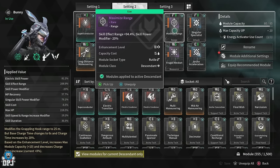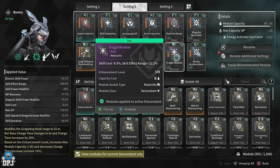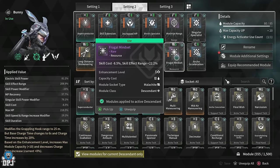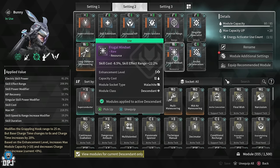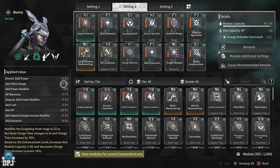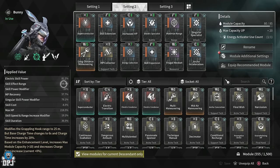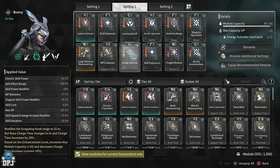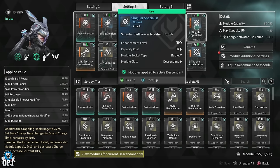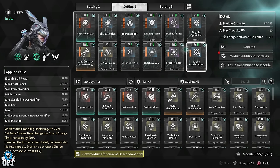Lastly on range, we went for Frugal Mindset, trading skill cost of 8.5% for a skill effect range of plus 22.2%. In total, using these modules we get a plus 208.9% range on our skills, and we do get extra range from other benefits too. We then went for power: Singular Specialist gives singular skill power modified by plus 76.1%, which affects the skills we use here. We also went for Electric Specialist, giving electric skill power plus 81.2%.